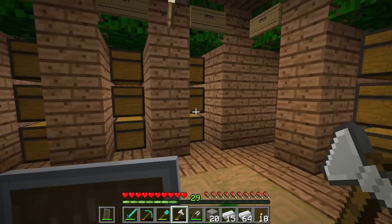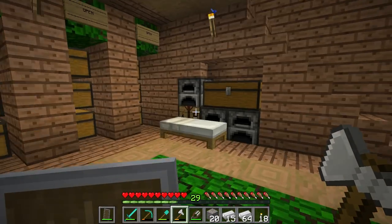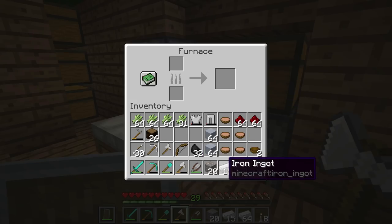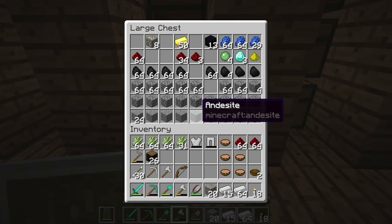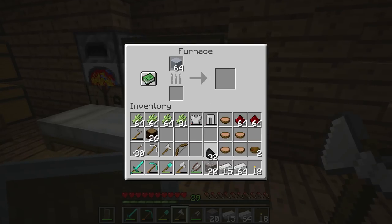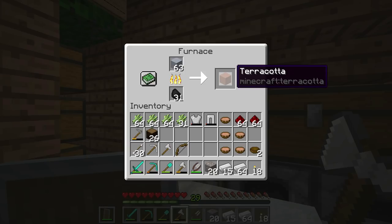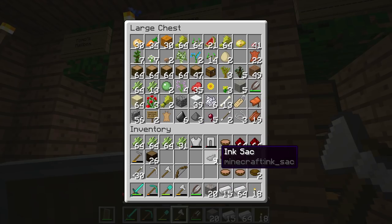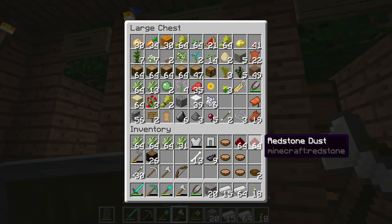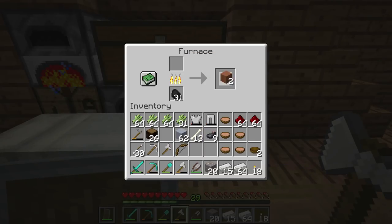Let's pop these in here so we can get them later. I need some coal - there we go - let's grab some coal and pop that in. I need to smelt all this clay into terracotta. For the terracotta I'm going to need red dye, black dye - I have a couple of squid inks - and white. I have bone meal so I'll need that. Let's also smelt this iron.